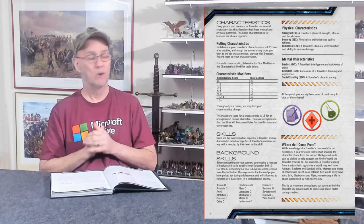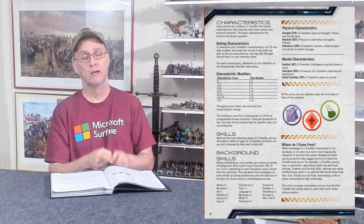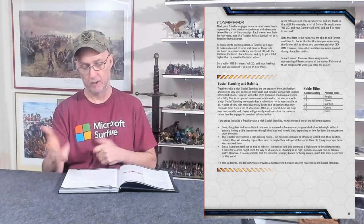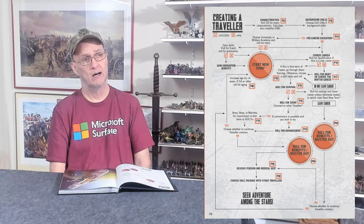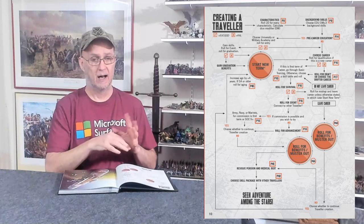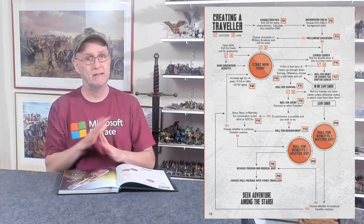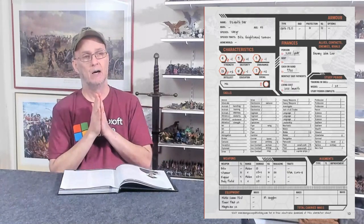No skill means minus three to the die roll; zero skill is plus zero; and every level above that — one, two, three, four — is your die roll modifier. Your background skills inform where you came from. If you have a Social Standing higher than 10 you get a possible noble title — Knight, Baron, Marquis, Count — because the galaxy's empire is run by nobility. A Baron or Knight might control planets; a Count controls subsectors; a Duke controls a sector; an Archduke controls a domain; and then the Emperor.